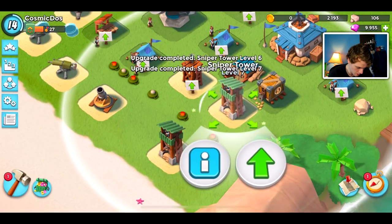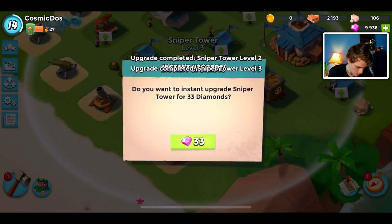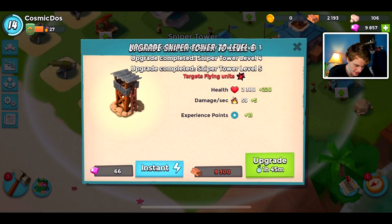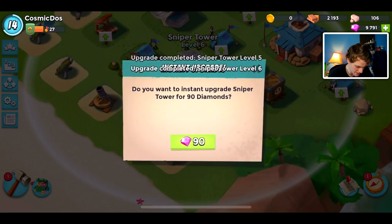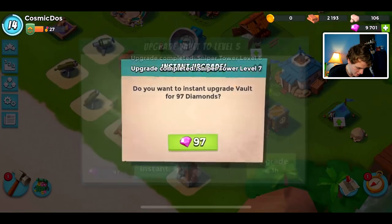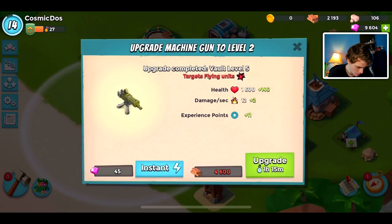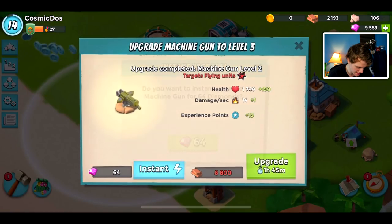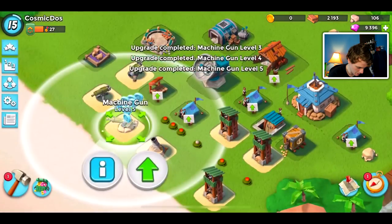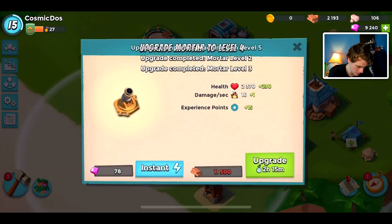We need to upgrade it one more time. There we go — level seven, level seven. That means we don't have to upgrade it again at least until the next HQ level. We are down to 9,857 diamonds. Let's upgrade our vault — we can upgrade that once, I guess. We're going to move onto the defenses, even though they aren't the fun things to upgrade, but we gotta be wise upgraders here — wise diamonders.